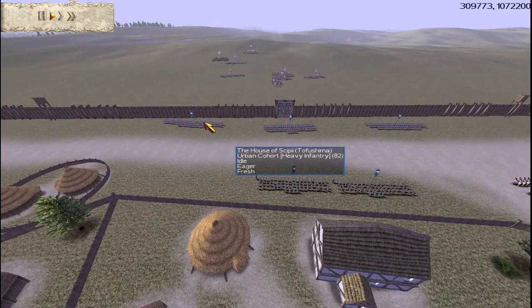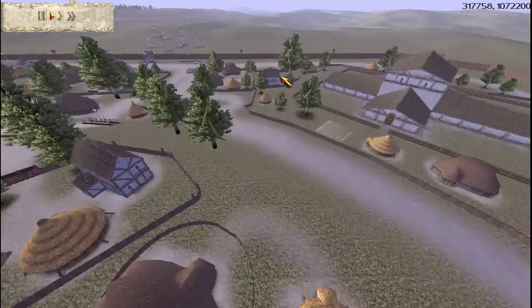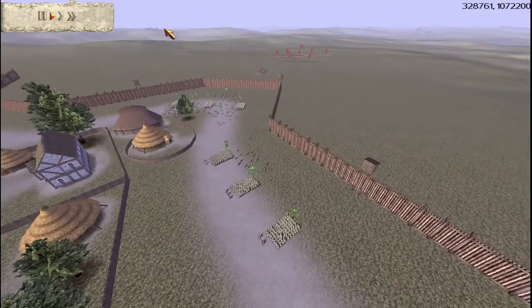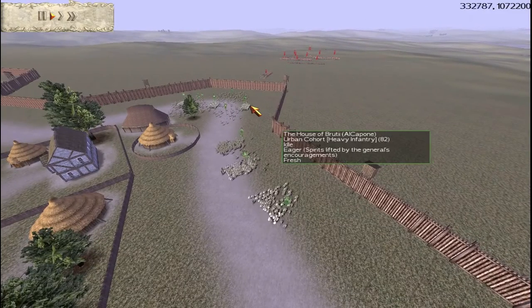My player is called Tofu Shima — it's a bit of a play on words. We're against two clan players: Italic Isaacs is the first clan player, and the other is called Italic Shadgy, or Shady, however you want to pronounce that. So obviously they know each other, and I didn't know my ally.